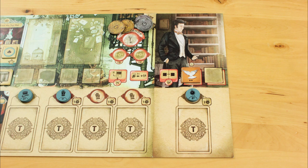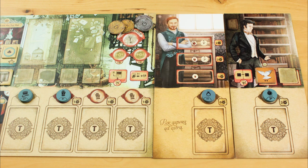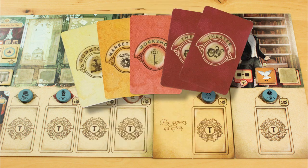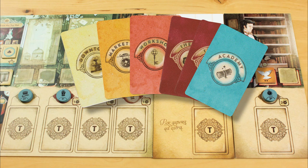In addition to choosing their starting specialist, each player takes a protégé board and their protégé character disc, flipped to its 1 action point side. Everyone gains an Academy assignment card into their assignment card deck — you should have 1 card for each location, plus an extra assignment card for the theatre, for a total of 2 theatre cards.